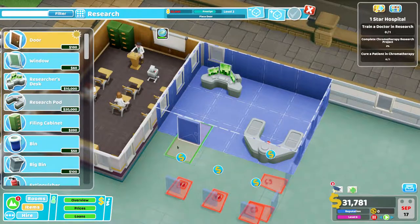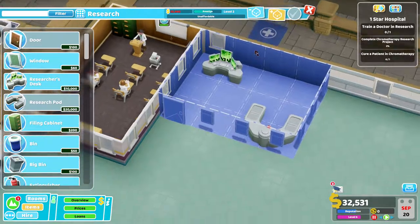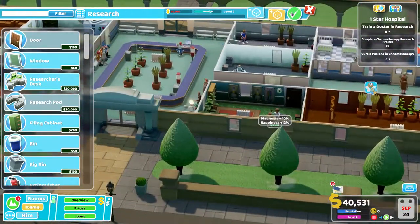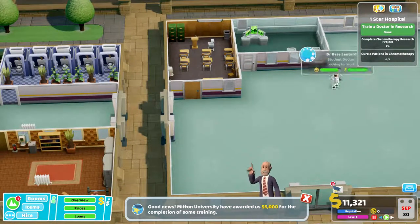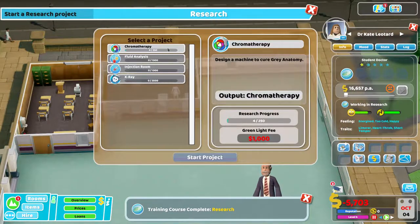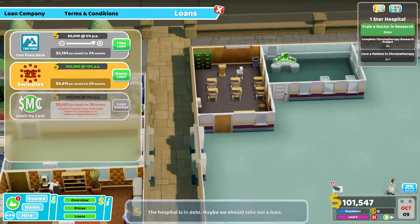What if I reduce the size of the room? I just need a little bit more money. Who's about to be cured? I've got 40 grand — buy it. Excellent. It's a pretty terrible research room — the one I had looked a hell of a lot better, but there we go. Have we got a doctor for research? Do you know research? Let's do chromotherapy — start project. No, I can't do it because I haven't got enough money. Well, why don't you get out of here? Maybe we should take out a loan — that's probably a good idea.